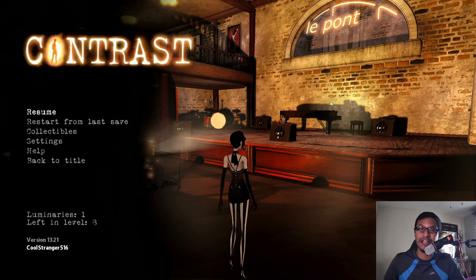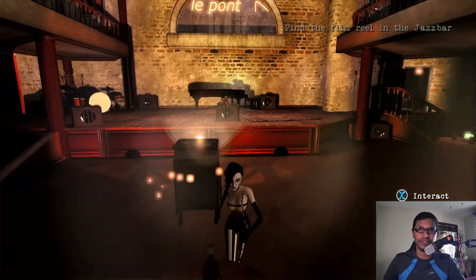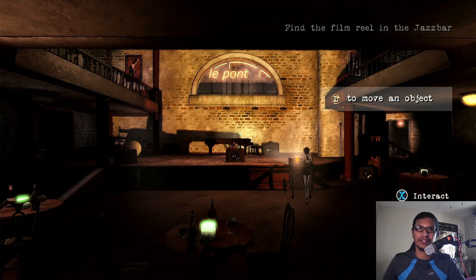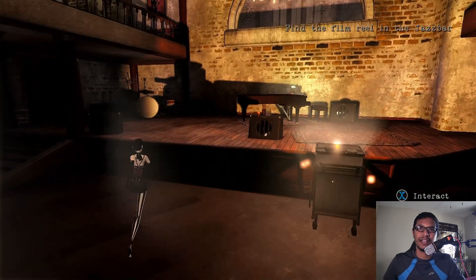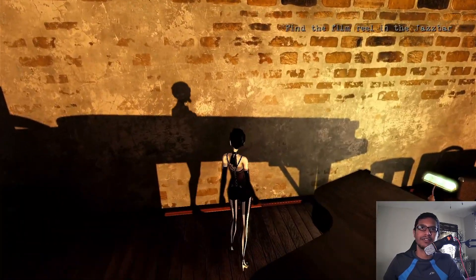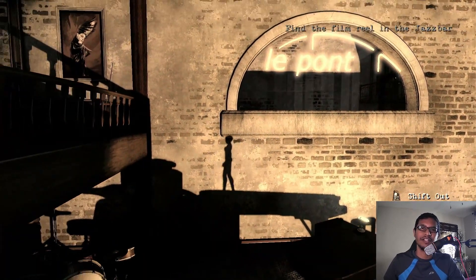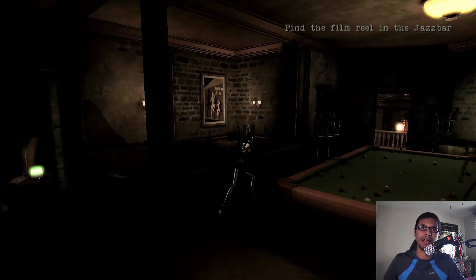So you have to get the film reel for him. First, grab this object and move the light so it will create a pathway for you to go upstairs. You can move between the shadow world and the real world. Once your body casts a shadow, press the RT button and you will turn into a silhouette, and you can jump and get to the second floor.